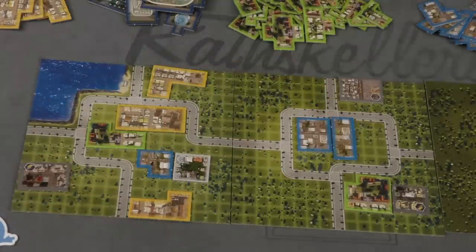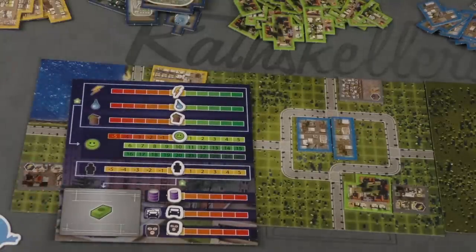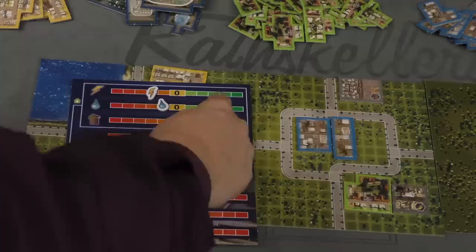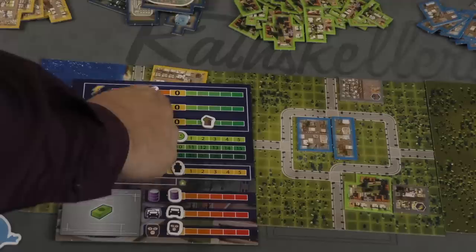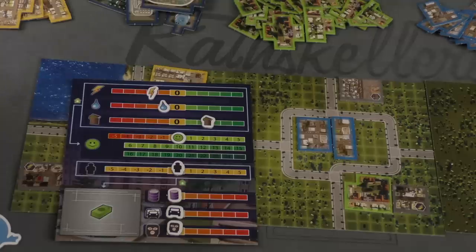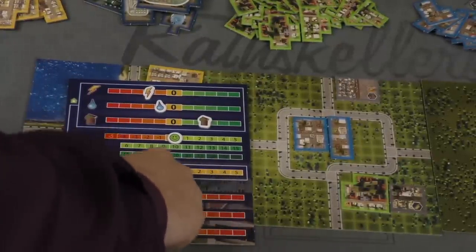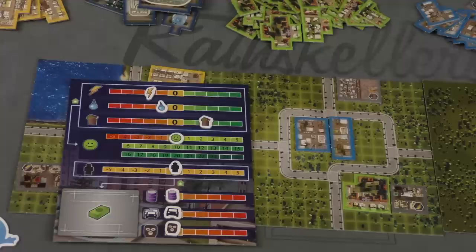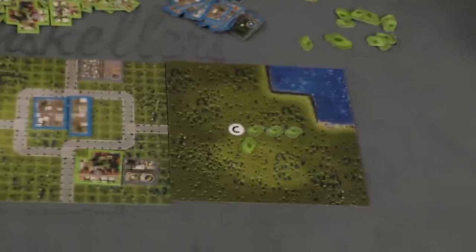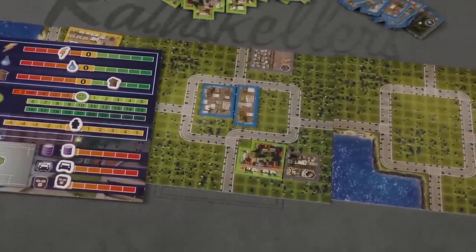When a milestone ends, you look at your administrative board. For power, water, and garbage — if they're in the red at all — your happiness goes down accordingly. Then you zero out your round happiness and transfer it to a total overall happiness card. Employment is unusual because you want it to be exactly at zero; for each step away from zero, you pay one money from your treasury. Players can also pay to flip over a new board and start building on it. You need at least two tiles in every district to end the last milestone and end the game.